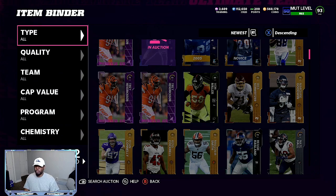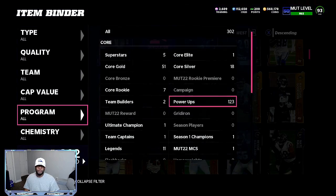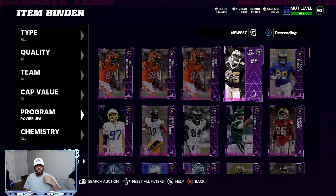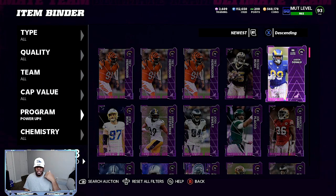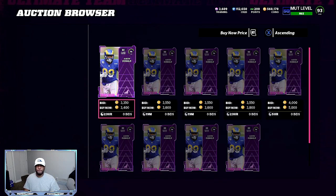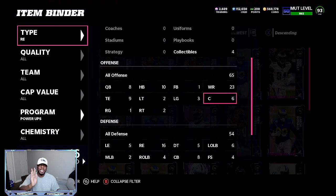It's going to be the same thing with Von Miller. You can go through your power-ups if you have a lot stacked up from doing the 500 coin method. We also have Aaron Donald — that's another team-of-the-year investment. Even if he only goes up 4,000 to 5,000 coins, that's going to be 4,000 to 5,000 profit. That's how you make profit in Madden 22.